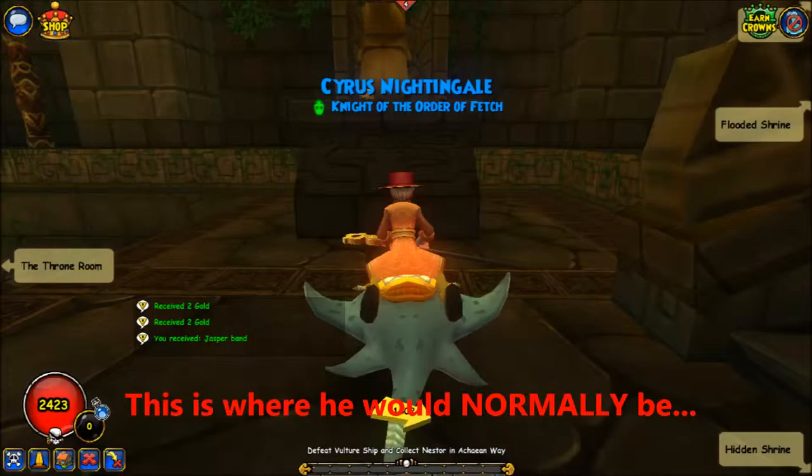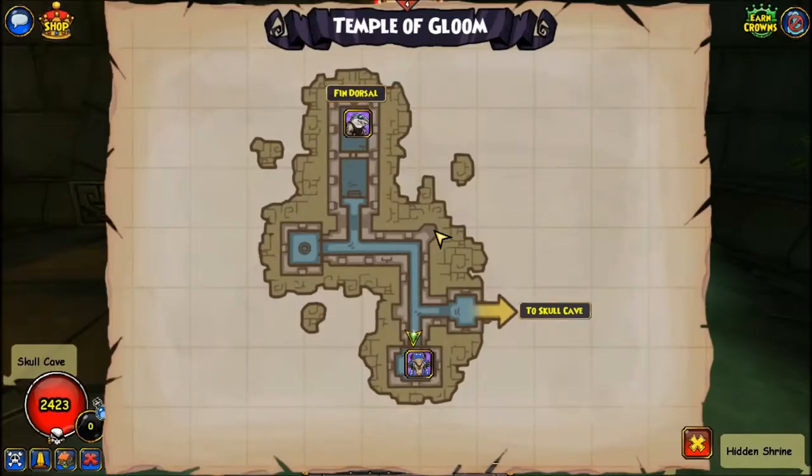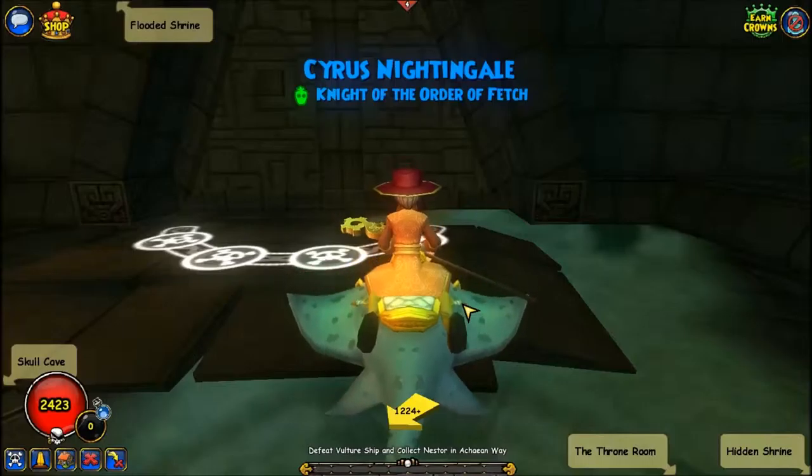Once you're done talking to Sergeant Shepard, you'll need to head down the hall to the Flooded Shrine, as shown on the map, then step on the sigil.